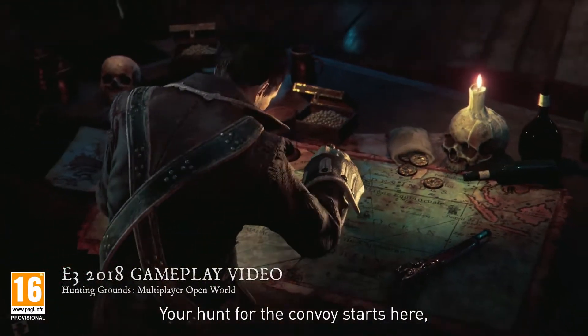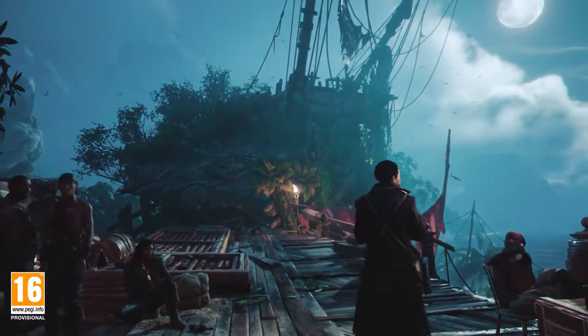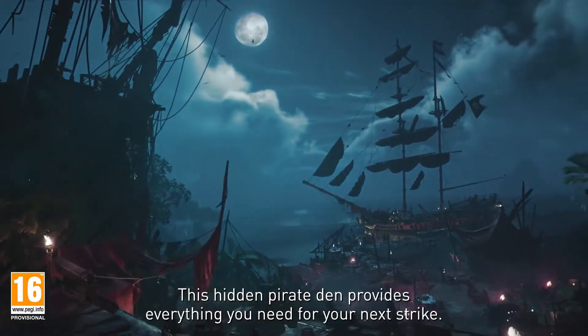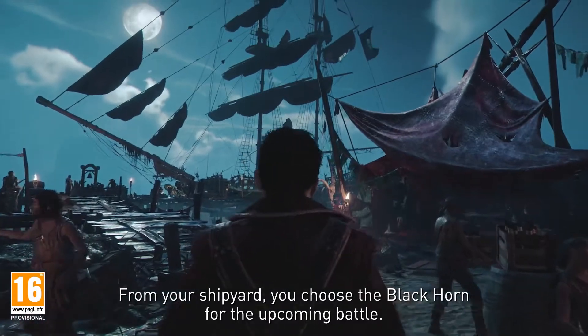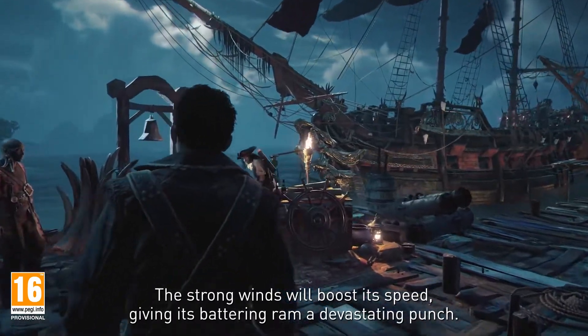Your hunt for the convoy starts here, in your hideout, deep within the Chagos Islands. This hidden pirate den provides everything you need for your next strike. From your shipyard, you choose the Black Horn for the upcoming battle. The strong winds will boost its speed, giving its battering ram a devastating punch.